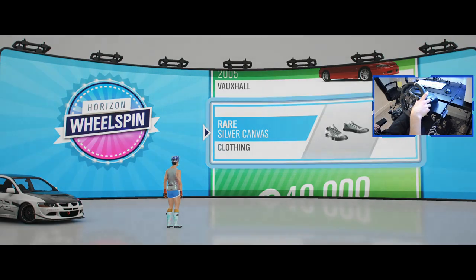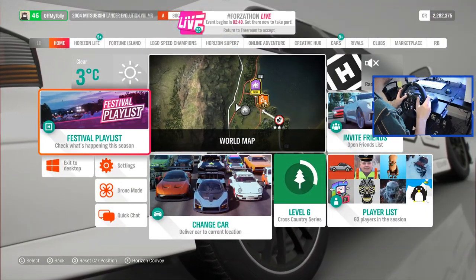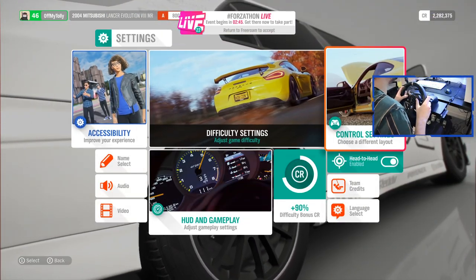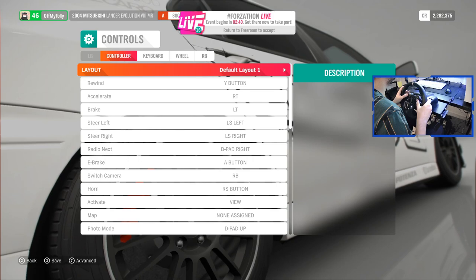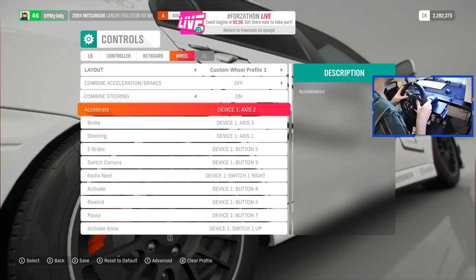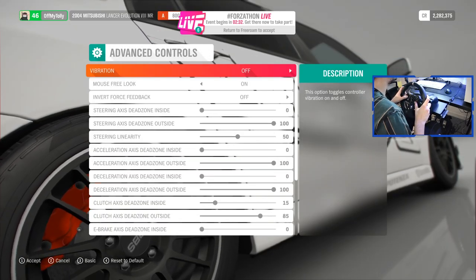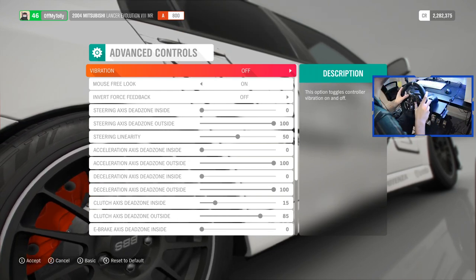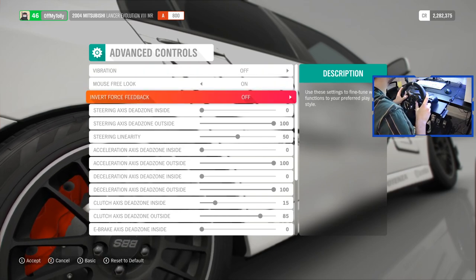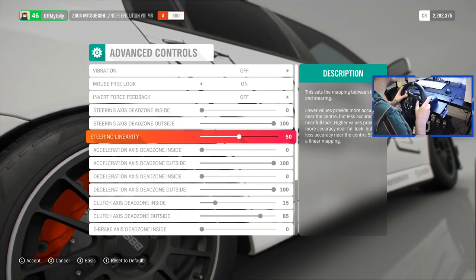We got some silver canvas shoes as a reward. So let's quickly jump into the settings and have a look at my controller setup. Let's go over to wheel. One thing I notice is it's not on the custom wheel profile — that's why the shifting wasn't how I wanted it. That's probably also why the force feedback feels strange. I'm such an idiot! There is steering linearity which I've left at 50 — I think that's the default.